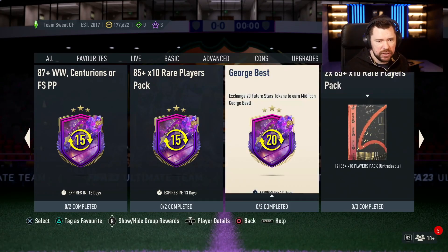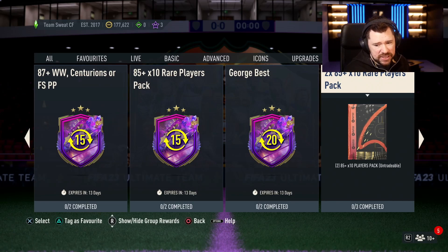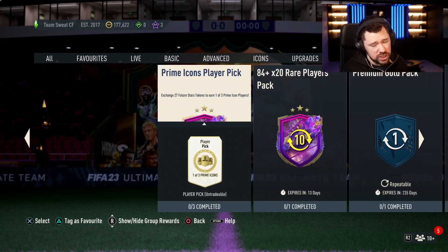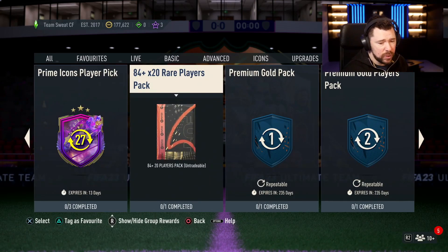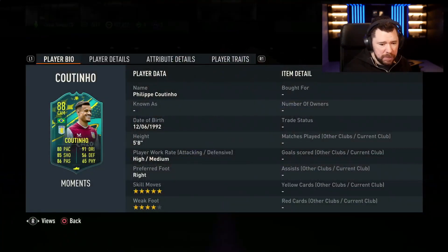Personally, I wouldn't be doing the Prime Icon player pick because you can get those icons on the market anyway, and it's the same with Best and with Zola — I wouldn't be doing those either. The 2x85 by 10 is quite reasonable — that's 20 85-plus players — but for 25 tokens I wouldn't go with that personally.